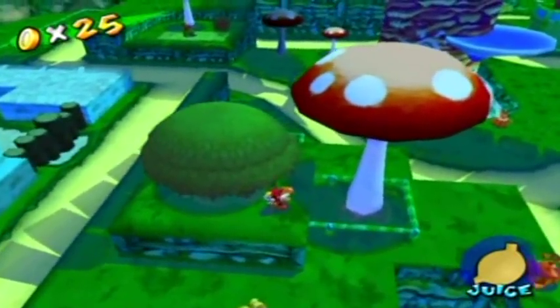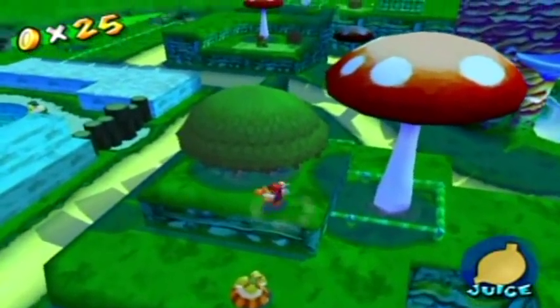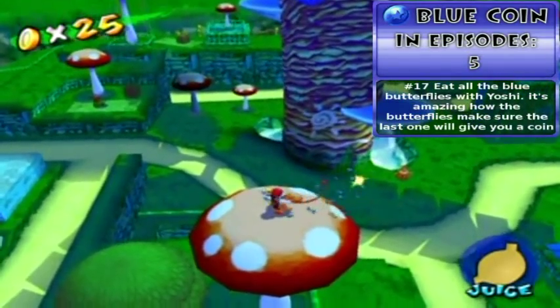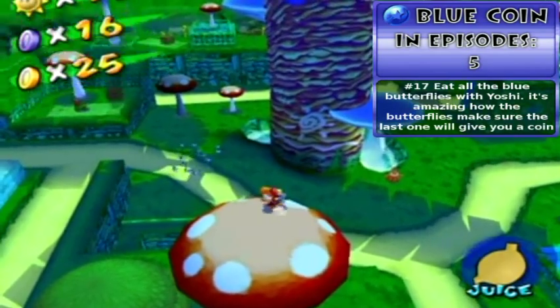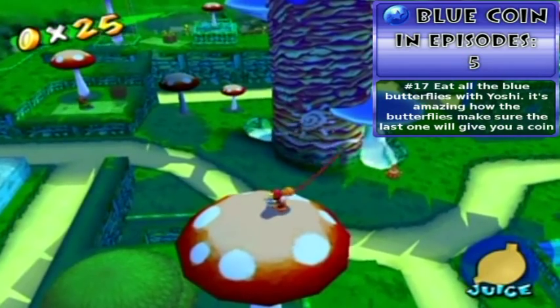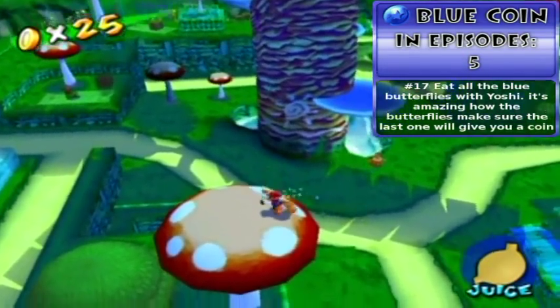On top of this mushroom where the fruit tree is, I already gave Yoshi another fruit just to make things convenient. Get up here and eat all the blue butterflies — at least these aren't harmful like the bees. Come on, I know you're a very hungry critter and you love to eat bugs, but could you eat them just a little bit faster for the audience? Three more to go — and there we go.